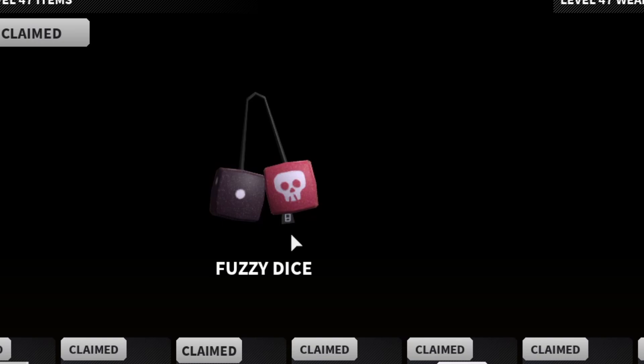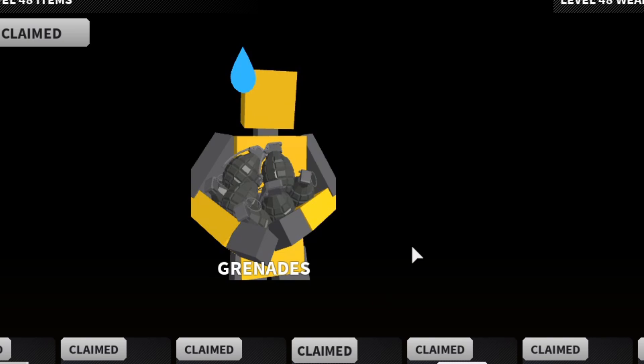The fuzzy dice — oh my god boys, you don't understand. These cosmetics have been teased for us for so long, it took us so long to finally get them. But thank the lord, it is finally here — the fuzzy dice. I saw those so long ago, and it's finally great to see them coming. Grenades — this is amazing, I love this pose. Look at this — he's holding so many nades, it looks so nice.